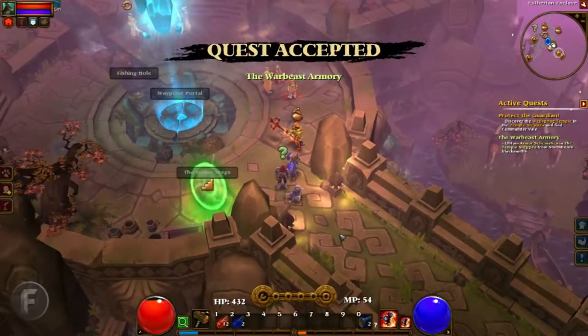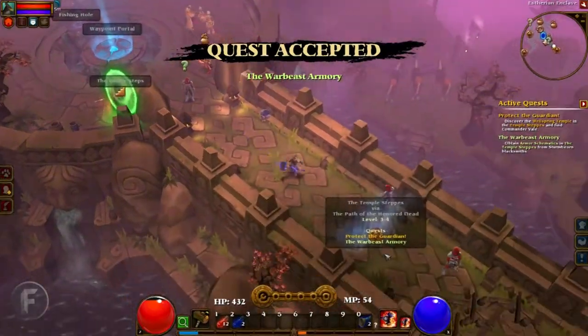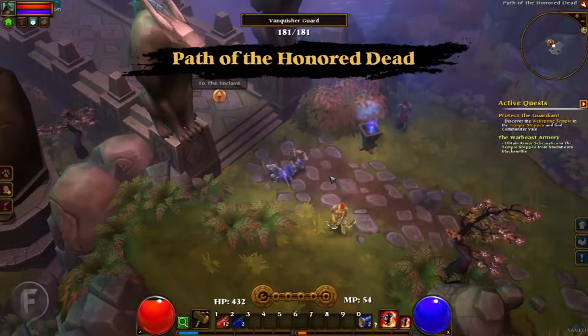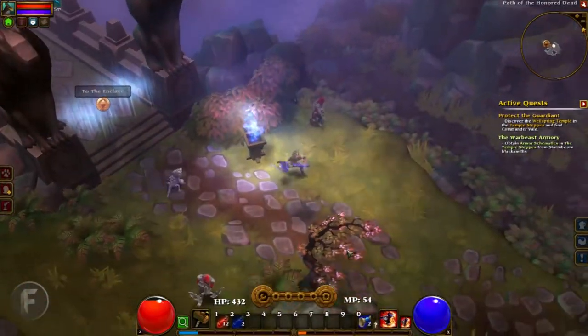Quest something — I wasn't paying attention. That's how I roll this game. It's just, cool, you want me to go hit some things with this giant hammer? Sweet, bro. I like that. Let's go do it.